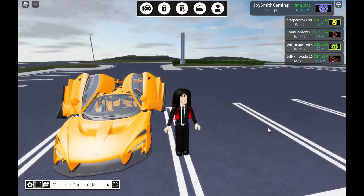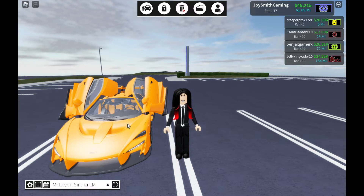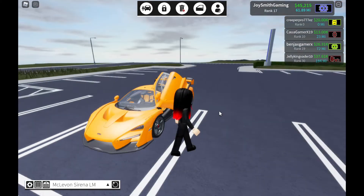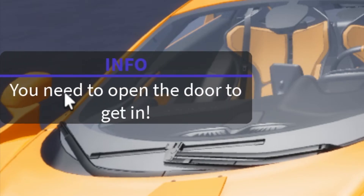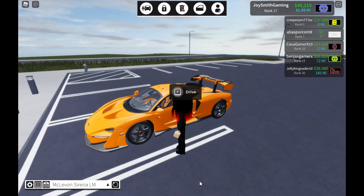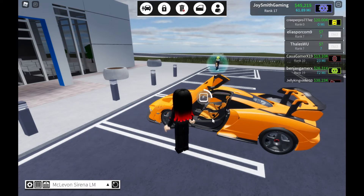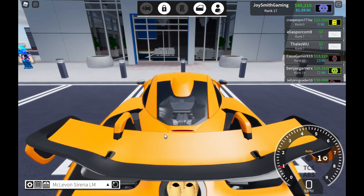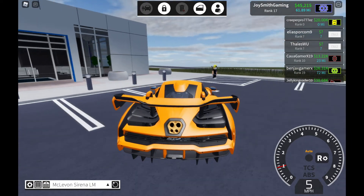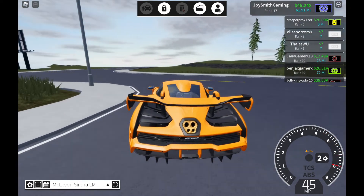This is the first time I'm seeing this new alpha car — for alpha players only. I got it for free because I paid 25 Robux. Anyway, let's test it. First I click Drive, then I need to open the door to get in. You click the door with the mouse, it opens, then I press F to get inside the vehicle. Finally I close the door.